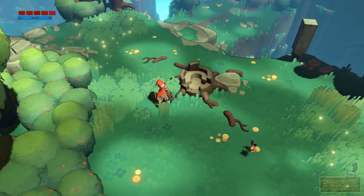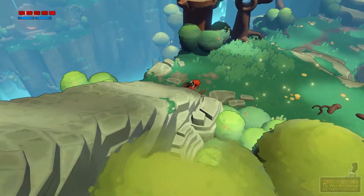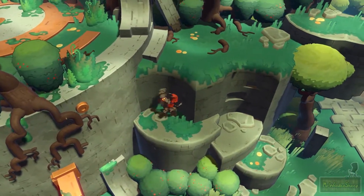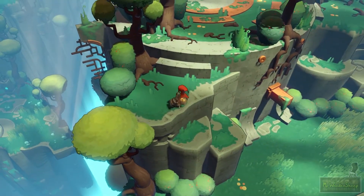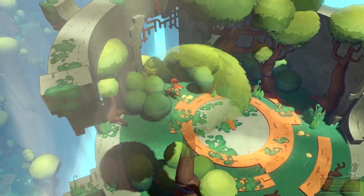Look at this little flower creature — it's cute. There's a lot of really nice character design in this game, enemies and friendlies alike. There is a little bit of platforming every now and again — sometimes you scale a wall and then jump to the next wall.